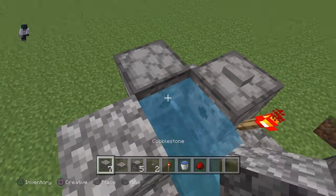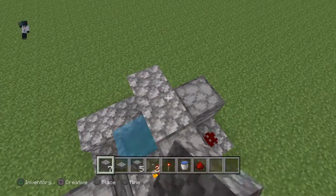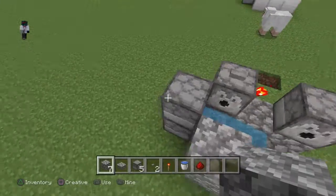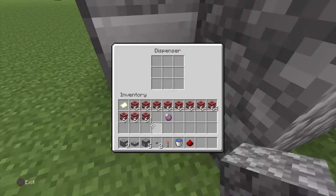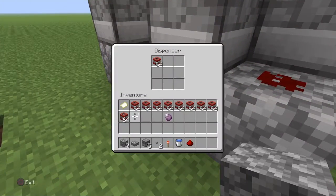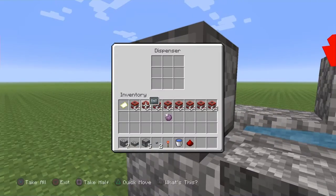I accidentally put too much water. So if that happens, just get a block and delete that water. And then put TNT here, put TNT in this one, put TNT in that one, and put TNT in this one, and then just put TNT in that one.